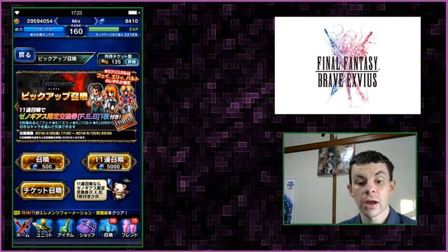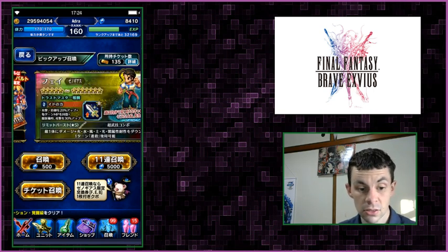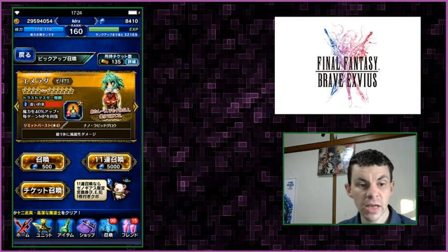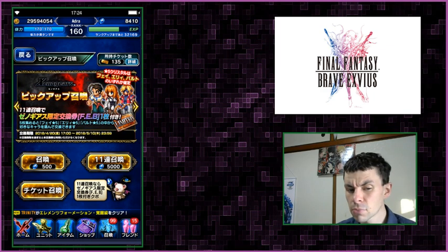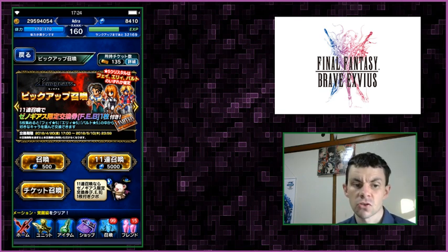But let's talk about these brand new units. There is something interesting about all of them. First of all, we're going to lead in with Fae, since it is Fae's banner first. Now Fae is the main character. He is absolutely just one of those characters that had to be in this banner. A lot of people have said maybe he's not the most exciting unit, but I disagree. Let's talk about his Trust Mastery.